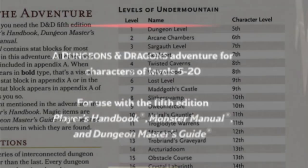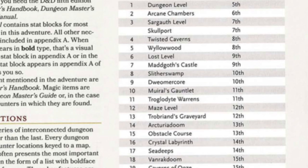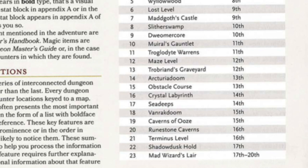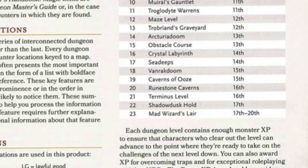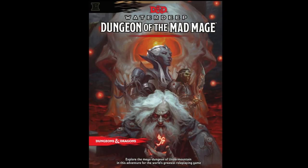Players are expected to enter the dungeon as 5th level characters, and if they survive all the traps and manage to kill Halaster Blackcloak, they will max out their characters at 20th level. This video is a review of that module, some DM advice, and some resources on how to improve it. If you are a player and actually want to experience this module, be warned — there are spoilers ahead, and you may want to skip this video entirely.